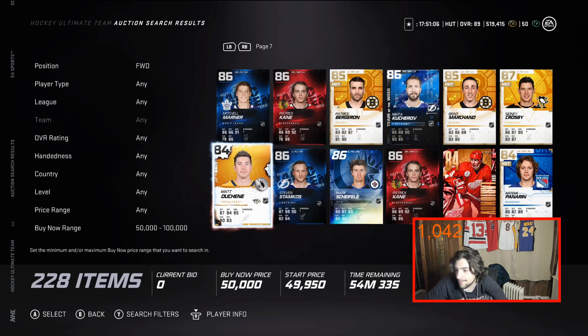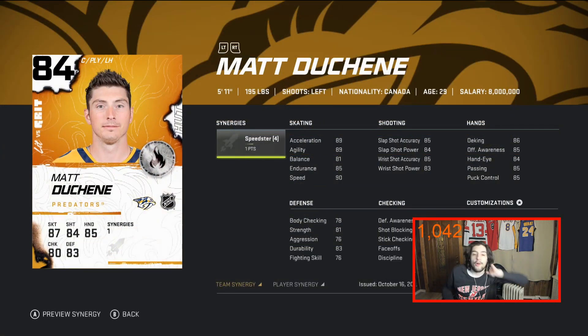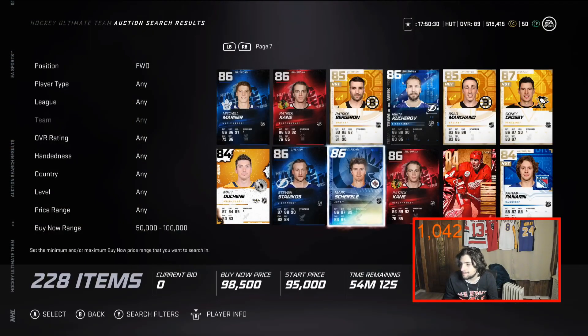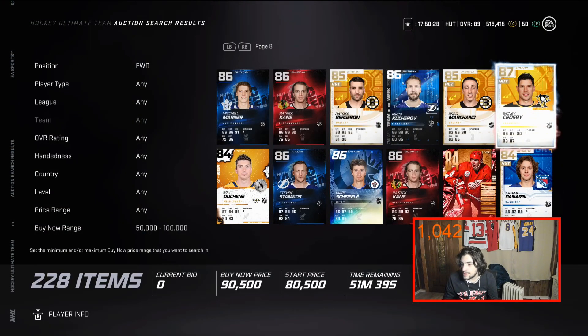Duchene 84 is excellent. He has 90 speed already, and with Speedster activated plus Distributor he hits 97 speed. So you're going to straight-line with this card and get a lot of breakaways and opportunities. I love Duchene's card — his shots are solid, faceoffs are 83, and he might be a little under 50k too. Duchene is worth it, trust me.